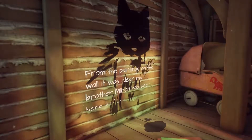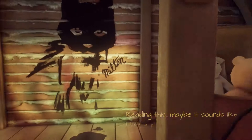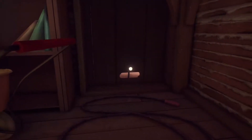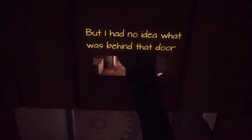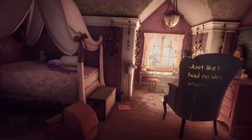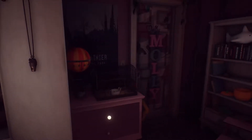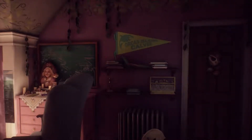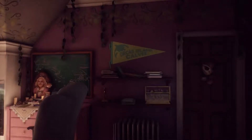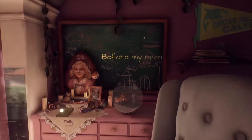What the hell? From the paintings on the wall, it was clear my brother Milton had been here before me. Does that mean I'm gonna go missing too? Reading this, maybe it sounds like I had a plan. I guess Milton was an artist. I had no idea what was behind that door. Hey! Whose bedroom is this? Just like I had no idea where all this was gonna lead. Saving! Success. Cool. So this is Molly's room.